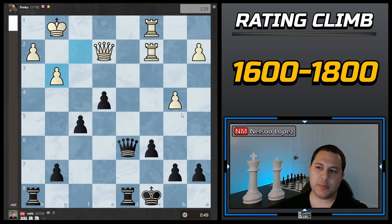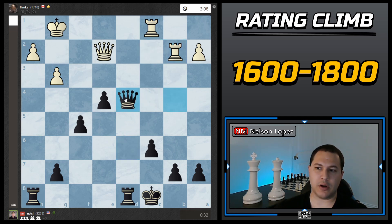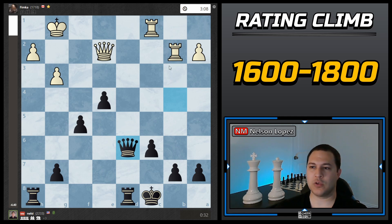He took back, and now this pawn is hanging. It's a little risky to take it because it opens another half-open file on my king, but I noticed his king is kind of open so I'd be able to move my queen with check and not lose a tempo. I figured it was okay to take. I captured the pawn, he brought the rook over, and I went there with check. If I made a random non-check move like going back to d6, he'd have time to double rooks or move his queen. The check saves me a move.